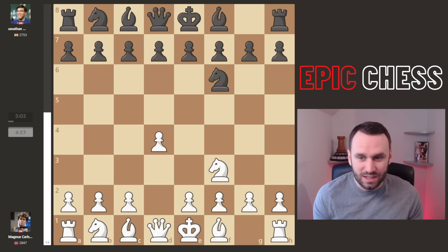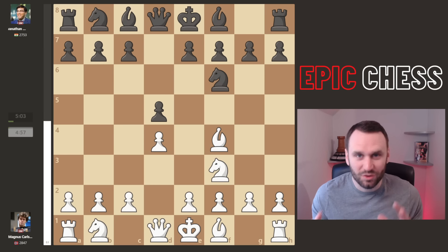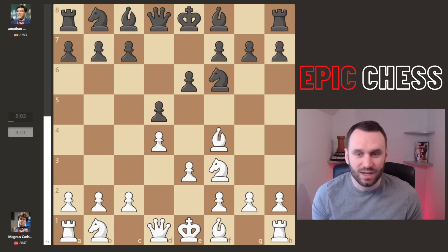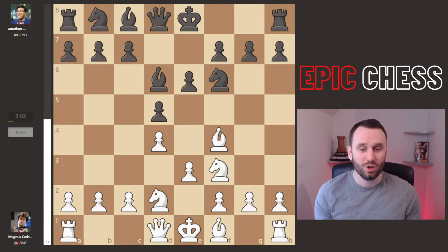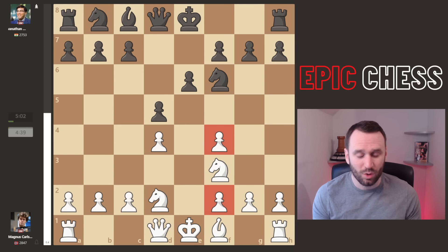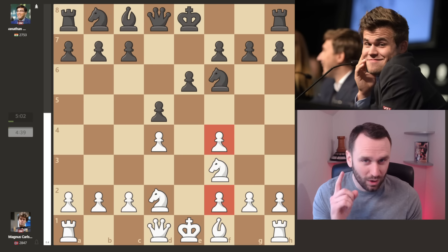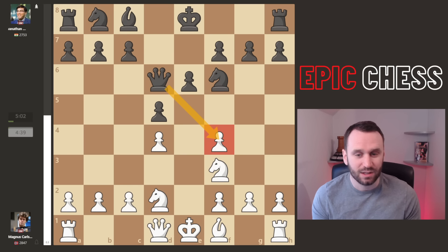Let's check it out. Knight F3 from Magnus, D5, Bishop F4 — where are the London players at? We've got one for you here. E6 now played, E3, Bishop D6, and Magnus goes Knight B to D2 — turns into a complete patzer, allows Vishy to double his pawns. What's he playing at? Well, he's got a cunning plan. Queen D6 attacks the pawn.